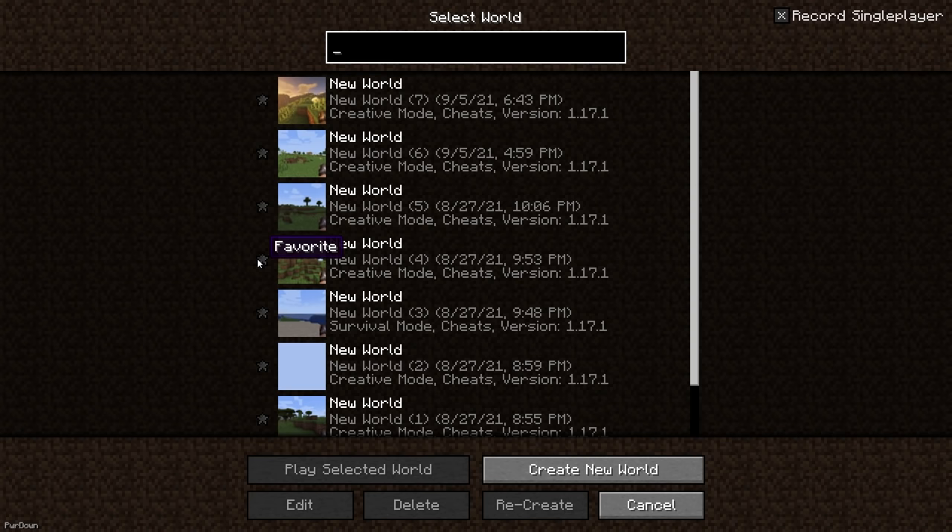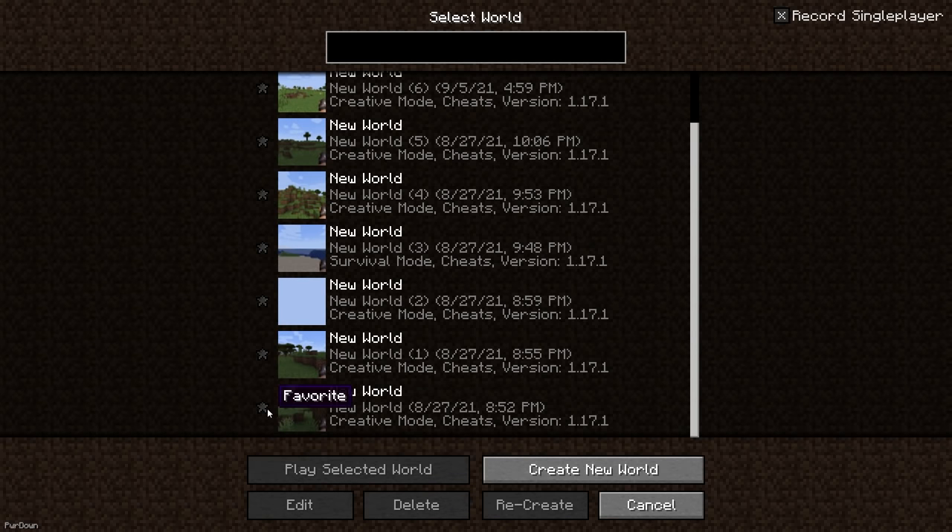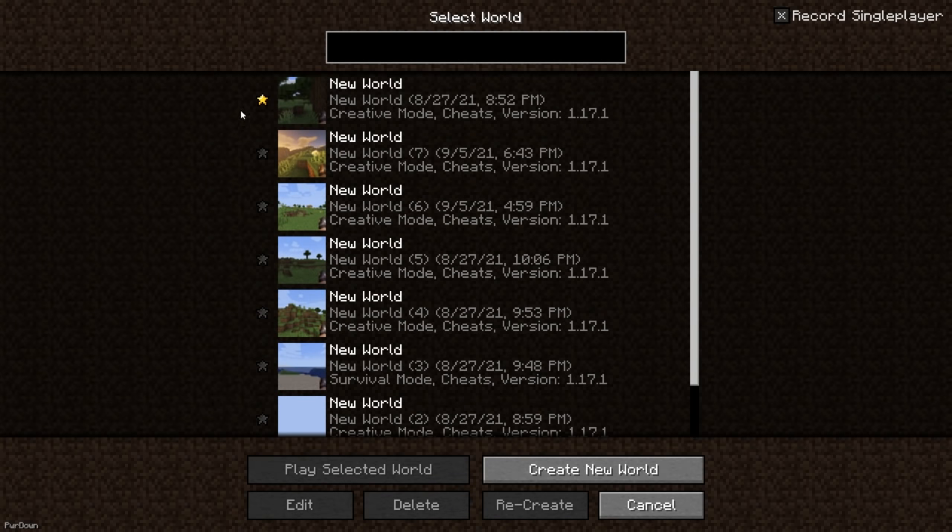Cherished Worlds will allow you to favorite and pin worlds, which will force them to be at the top of the world selection screen. It not only makes finding your current world easier, but also prevents them from being accidentally deleted, as they need to be unfavorited first.